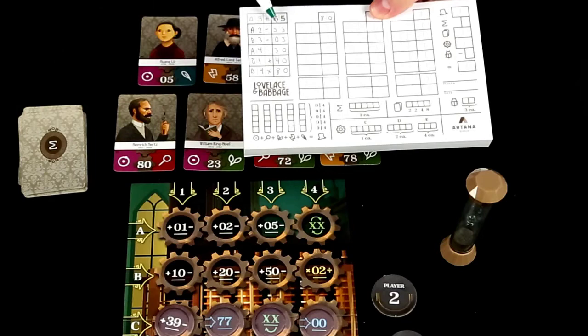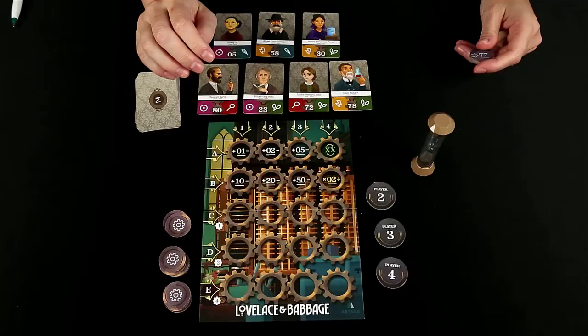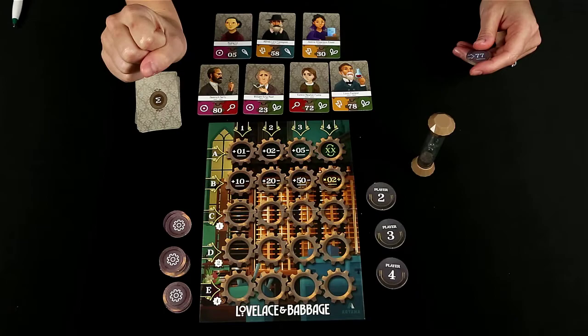And what you're going to be doing is creating different operation results by using these different engine components that are out on the player board. Let's go over the types of engine components.